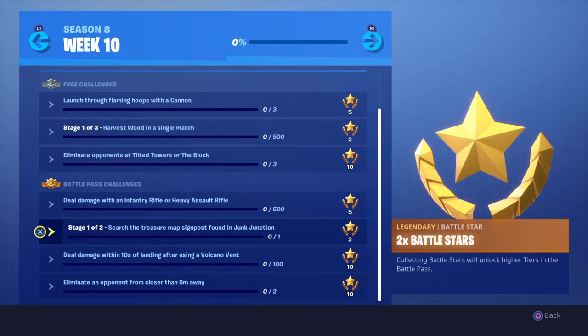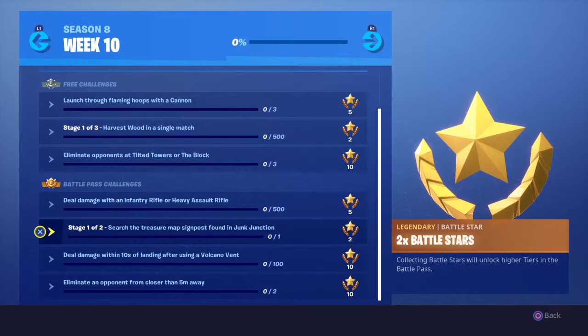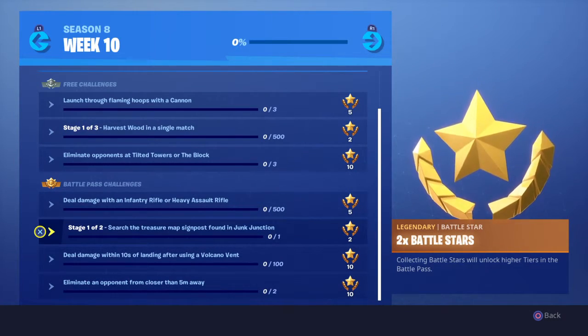You have a two-stage thing again — search the treasure map signpost found at Junk Junction. Speak of Junk Junction, a lot of people are going to be going there now. Search the treasure map, and obviously the second step is going to be finding where it leads. Shouldn't be too hard.